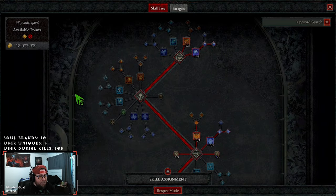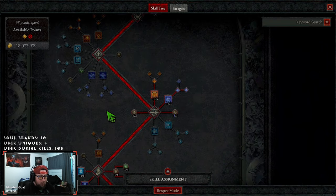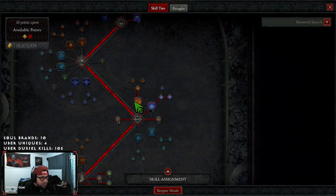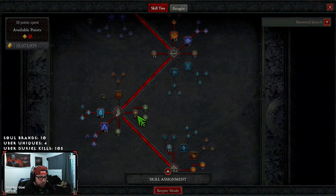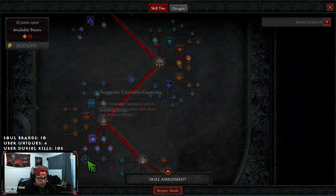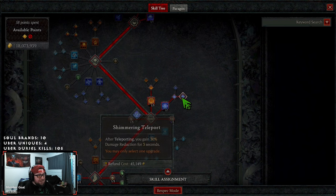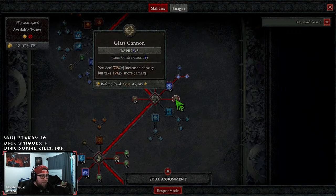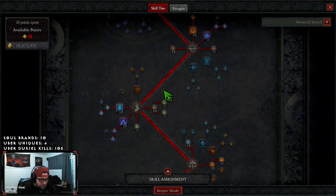We're taking nothing in core skills — no Devastation, no Elemental Dominance — because we're not doing anything with core skills. In defensive skills we're taking Flame Shield with one point for a little move speed, though it's a free point you could put anywhere. Teleport is going to be huge — I'll show you why. We're taking Shimmering for more DR, maxing Glass Cannon, and one point into Elemental Attunement for a chance to reset one of these two defensive skills.